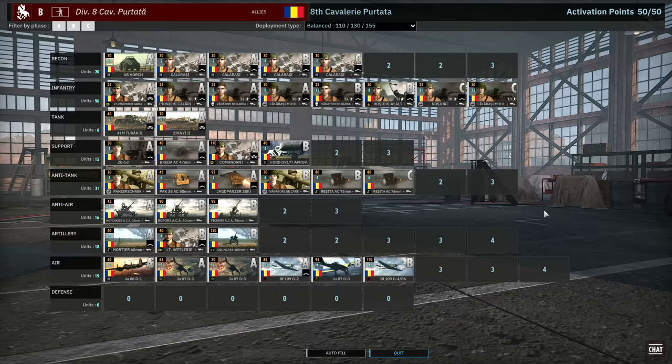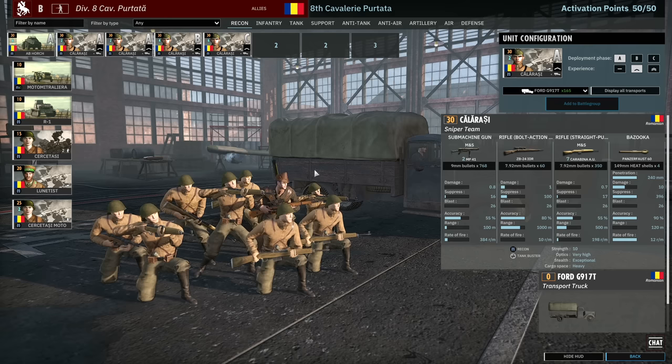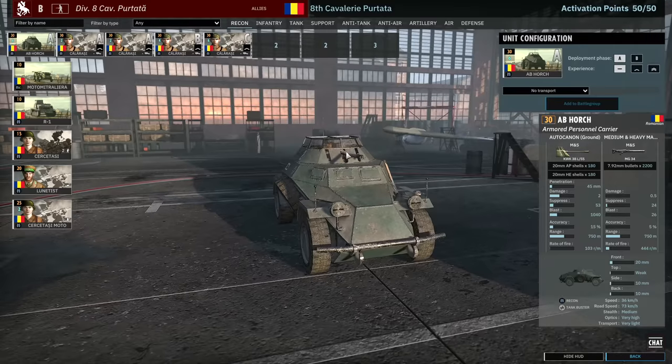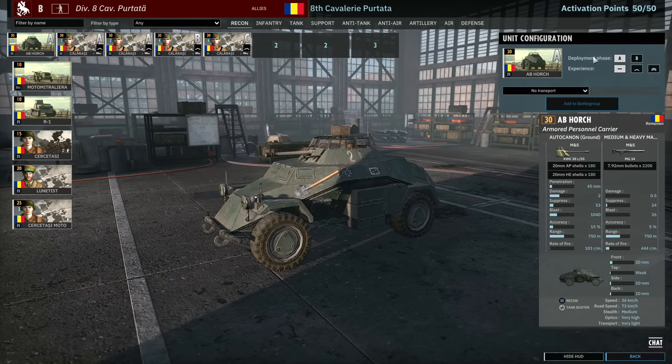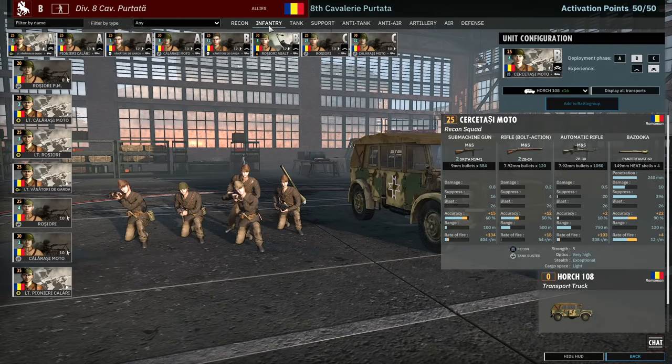We're starting with the 8th Cavalier Portata, which is a very interesting infantry-based division. It has your classic Calarache in numbers — these are very strong recon squads at 30 points, and you get your sniper. You also get a card of the 20mm 222s, which is nice. You can bring them in Phase B if you want — 12 of them. The other units in the recon tab are not so great.